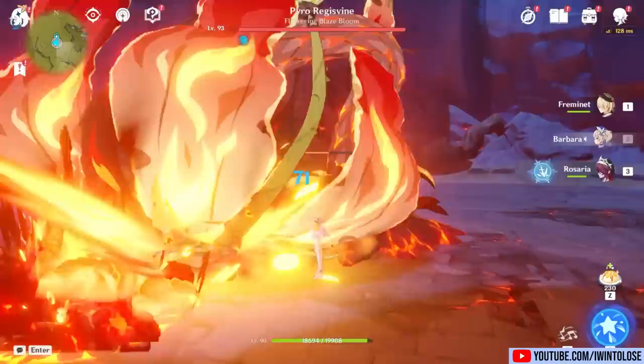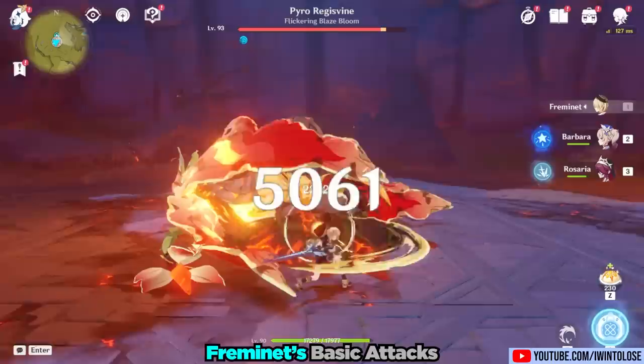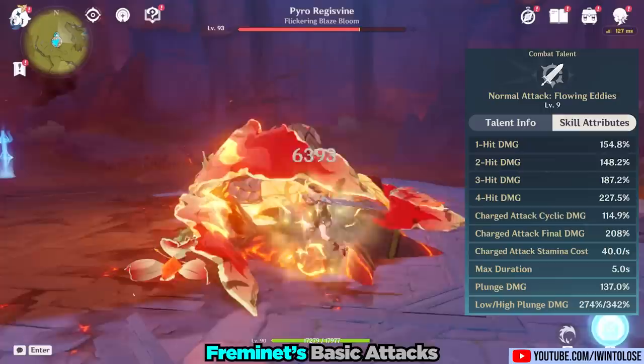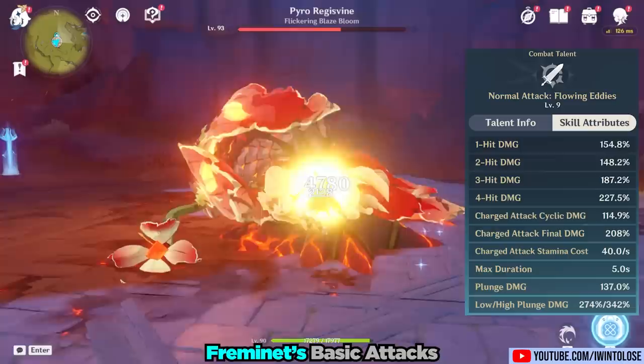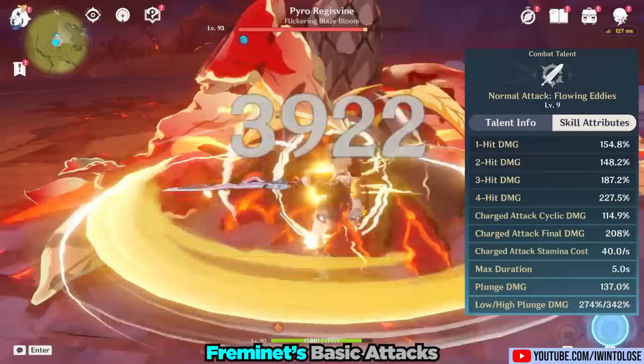At last, we can dive into his kit, starting with his normal attack, Flowing Eddies. His normal attack performs a standard 4-hit combo. Since he is built to do physical damage, it's doing a non-negligible amount of damage to our Regiswine friend. As for his charged attack, it's the typical spin-to-not-really-win strategy for most Claymore characters. Unfortunately, while it does exist, I don't really recommend using it.